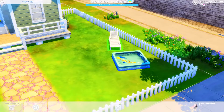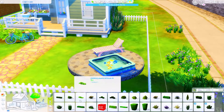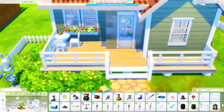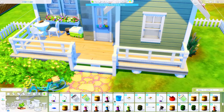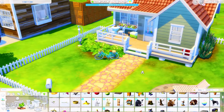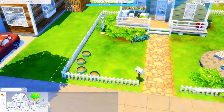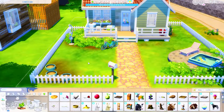I added a kiddie pool so your sim can hang out and relax, and I added a platform because the area looked a bit odd without it. For the screenshots and thumbnail, I actually swapped the layout — the pergola and plant pots moved to the other side. So if you download this build from the gallery, the pergola will be on the right side and the kiddie pool with the lounge chair will be on the left. All the items are the same, just swapped.